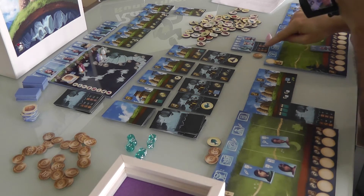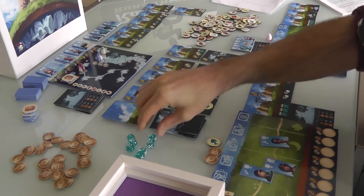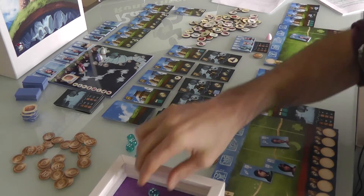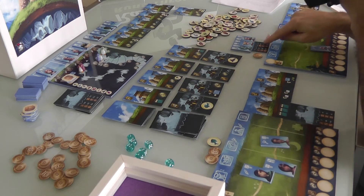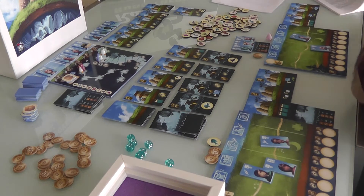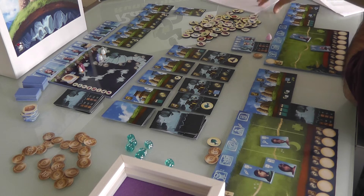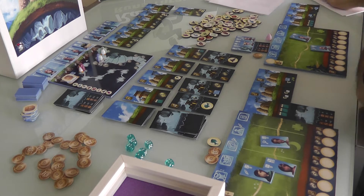It's not number 1 again. Alright, number 4. Number 4 is number 64. So Jen hands me the big book, I turn to entry number 64, and I read this to Jen. Let's find out what these brave adventurers do.